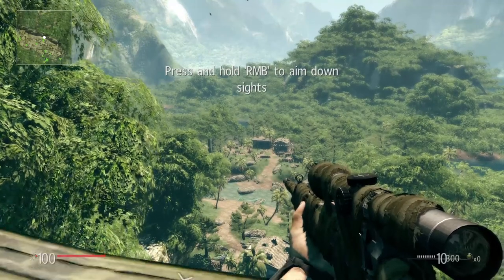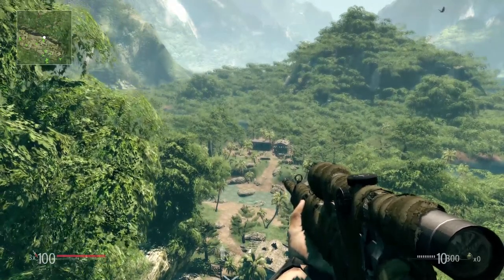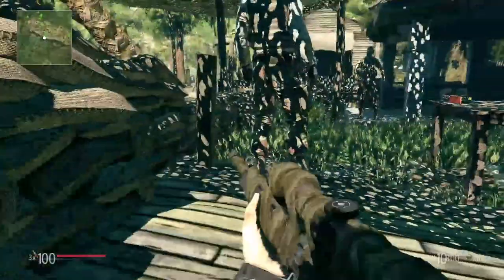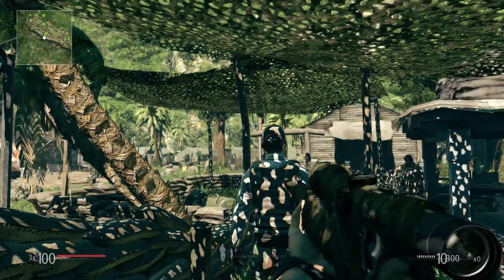Sergeant, hit the deck and take aim at these huts down the hill. You must remember when aiming at a target, you need to be aware of the distance to the target, wind conditions, and your own pulse. Each of these have an effect on where the bullet is going to go.